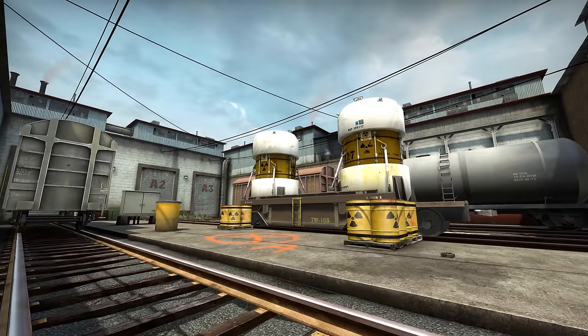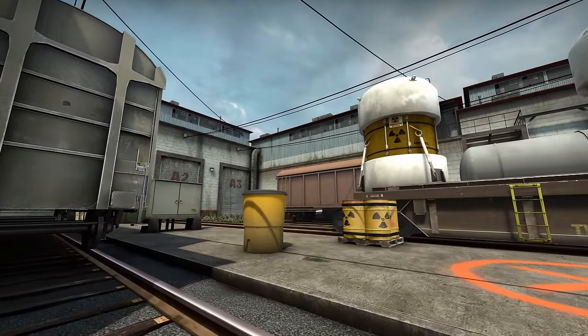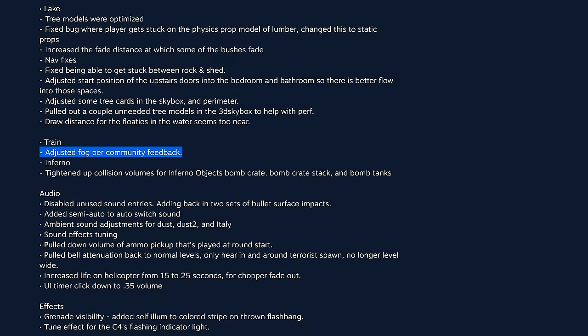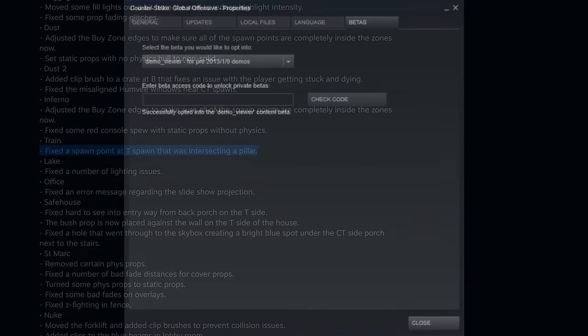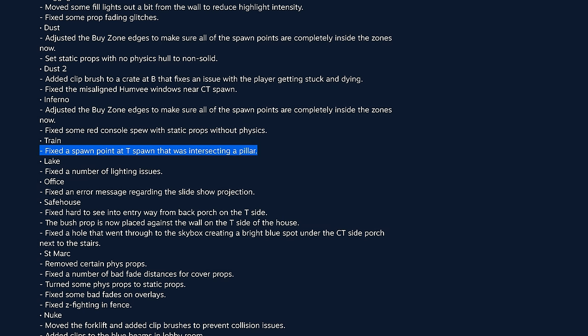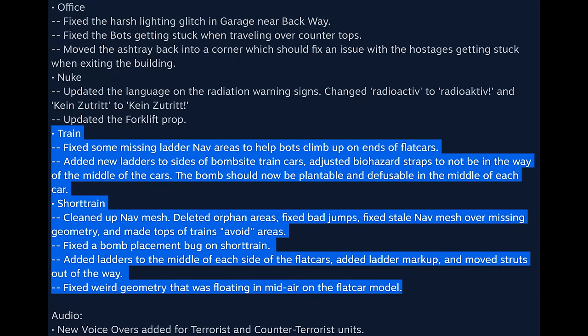The beginning of Train's journey within CSGO is somewhat complicated. There are signs that it received updates even before the game's official release, based on playtesting during the beta stage. If you really want to see how bad this was back then, you can enable CSGO's beta in Steam. In early betas there was a T-spawn intersecting a pillar, an inaccurate radar and worse ladders and bot pathfinding around the sites.